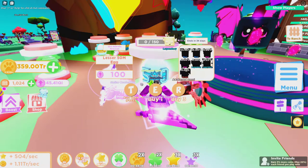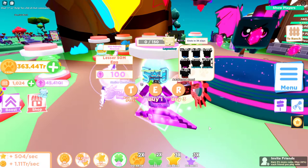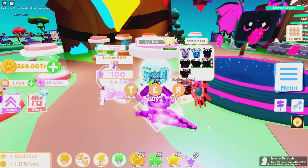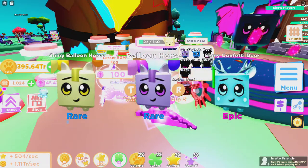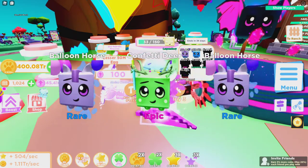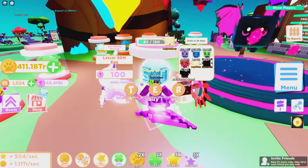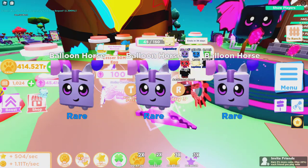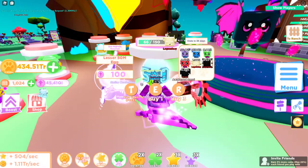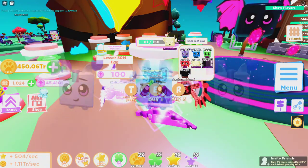Let's start opening some of these a little slower so I can see what they're called. We got a balloon horse, a wrapping rabbit, a confetti deer, a firework elephant, and a sandstorm serpent — I got my first legendary there. I already got five out of the seven, so almost got them all. One more legendary and just the mythic left to go.